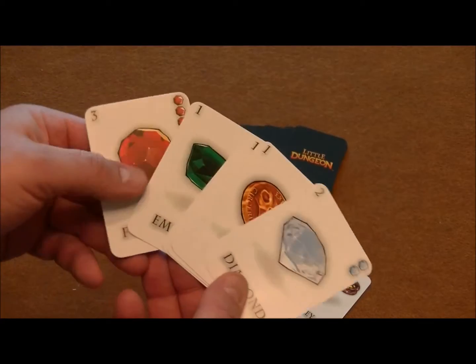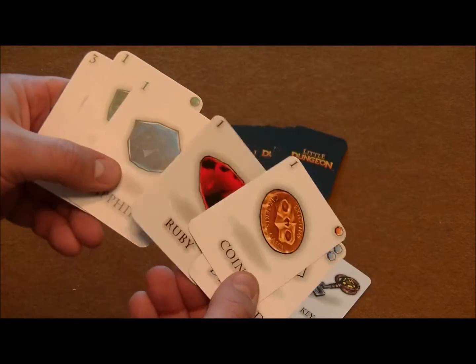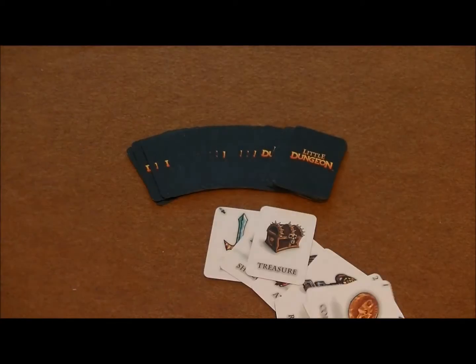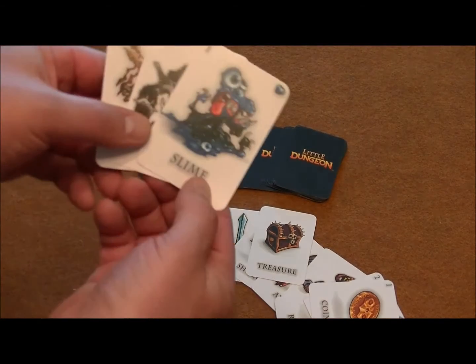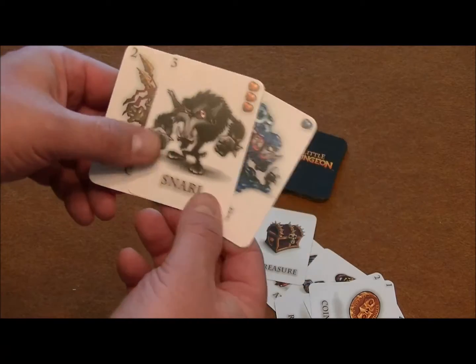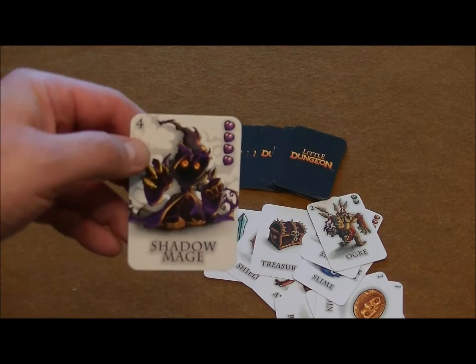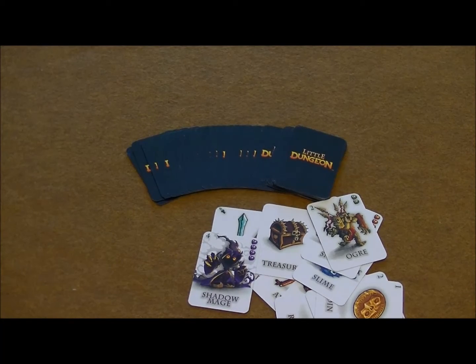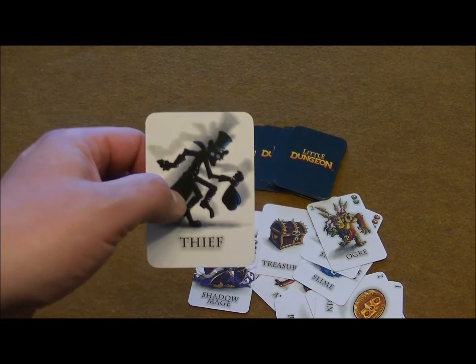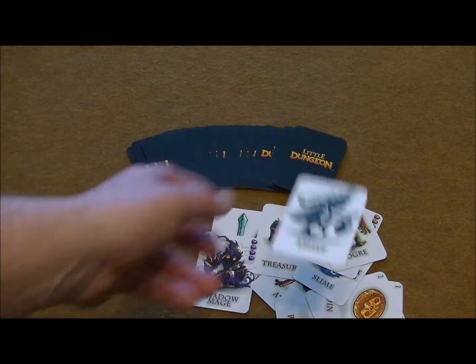There's a bunch of different treasures that you can find along the way — some fullerene, emeralds, coins, diamonds, rubies, and sapphires. No dungeon crawl is complete without some monsters, so we've got slimes, snarls, and ogres, and we have the boss monster, the shadow mage. One other thing creeping around in the dungeon is the thief, who can come along and steal stuff from some of the other players.